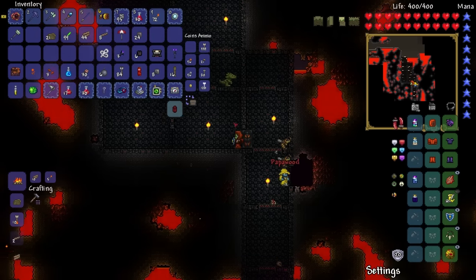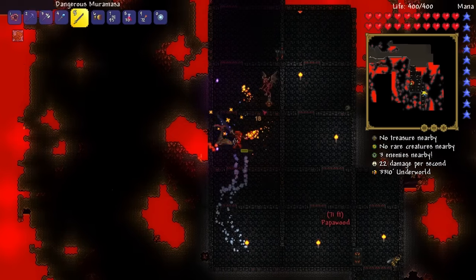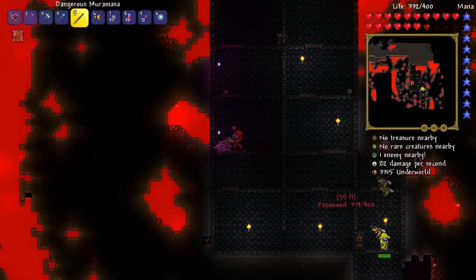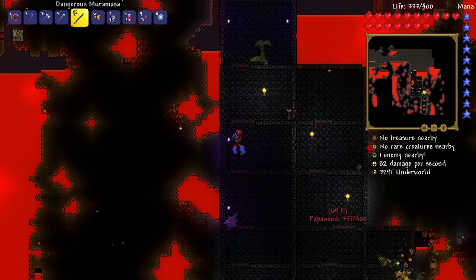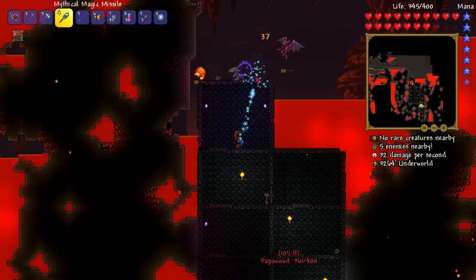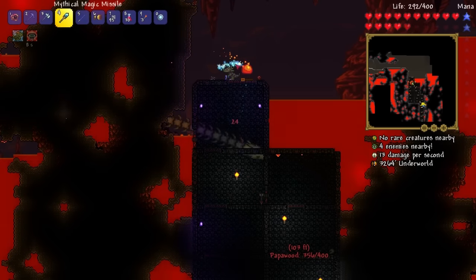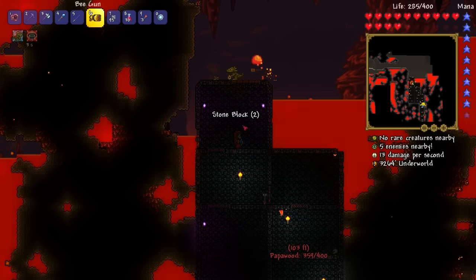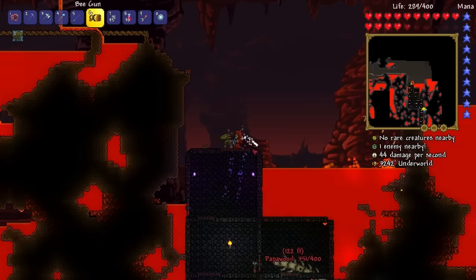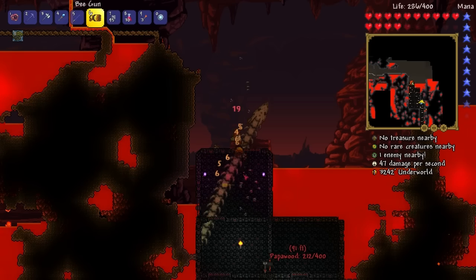How much hellstone do I have? Look — even my pickaxe is throwing fire, that's so sweet! I have 91 hellstone right now. I also got a Guide Voodoo Doll — just so you know, in order to spawn the Wall of Flesh, you throw one of those voodoo dolls in the lava. Pretty morbid. We have one back at home too. We definitely don't want to do that right now — we're not ready.